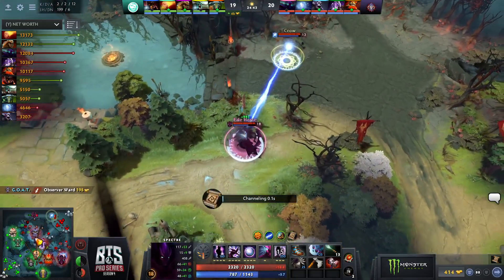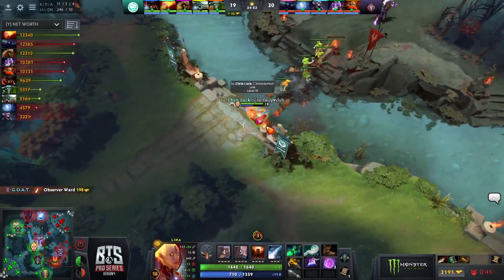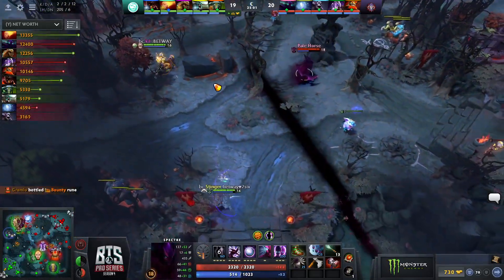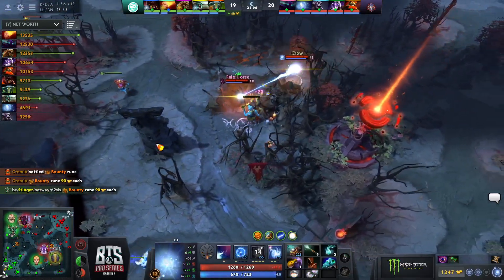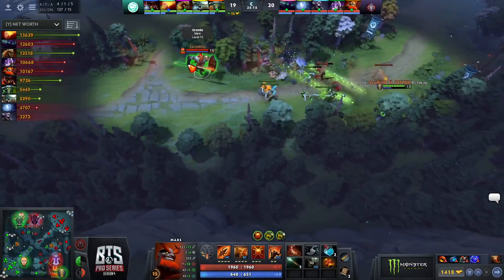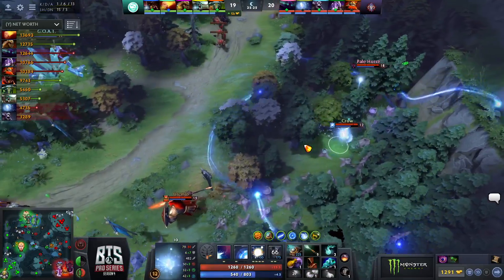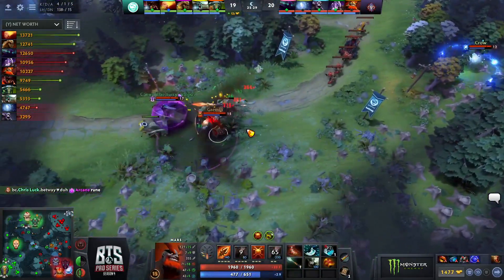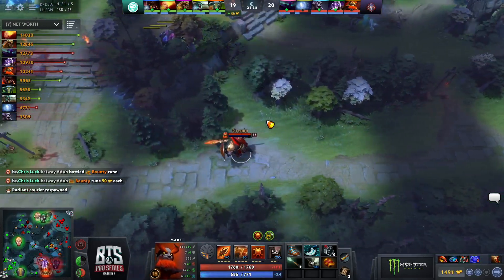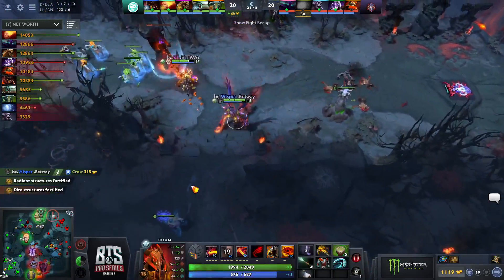Will be interesting to see if he goes for Abyssal Blade or something else — being Pale Horse, he might be in some trouble. He's got IO so he can Relocate out if he gets into too much trouble. Gremlo rolling away bottom, looking for the Spear, doesn't quite see him. Scoffield just gets Relocated right on top of him — they pop the Arena but Scoffield is safe, goes for the TP. They can't find him. Some big spells wasted — well played by Scoffield. Once he has the level 10 talent he can roll 2,250 range on a four-second cooldown. It's ridiculous.